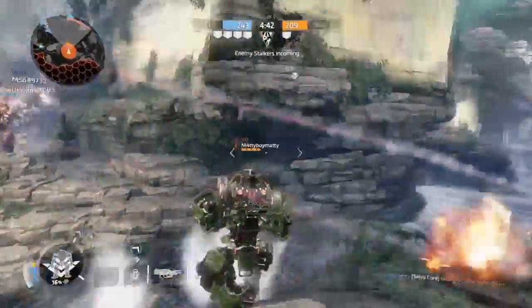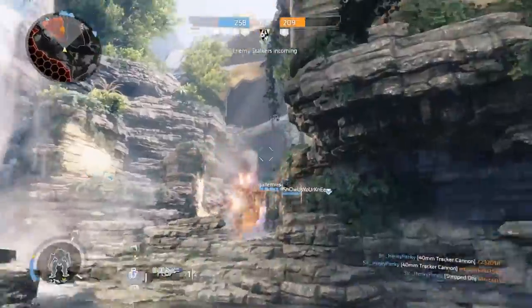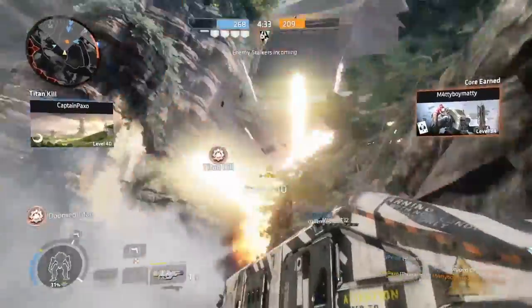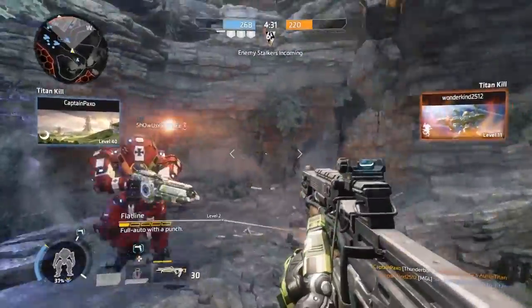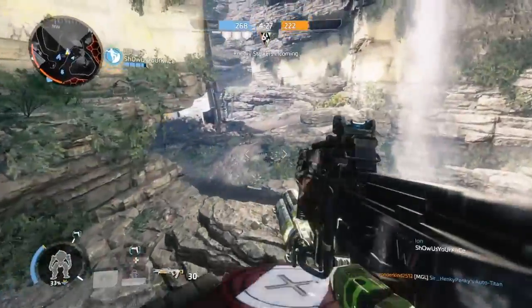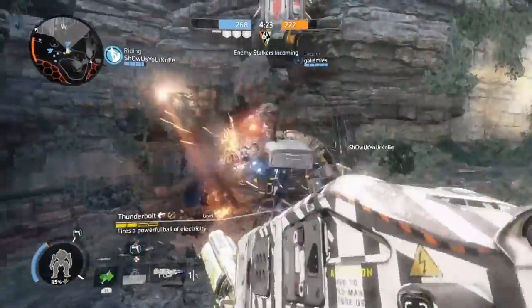It's not really the most useful thing for Legion, I don't think. The great thing about the core against Titans is that it gives you infinite ammo. And against pilots, grunts and all that, the great thing is the auto-aim — like the Smart Pistol auto-aim. It feels really cheap to get killed by that.